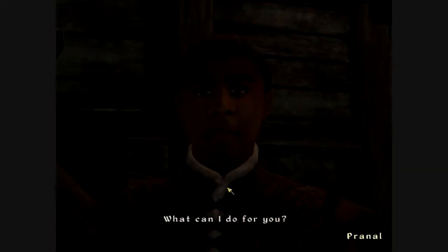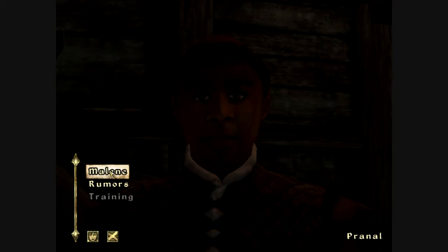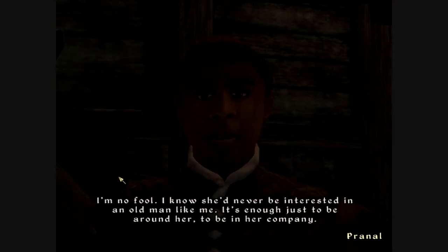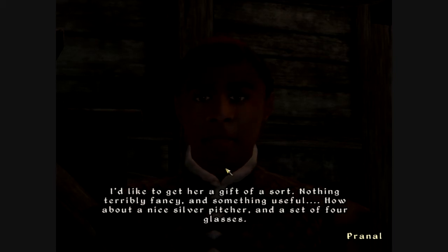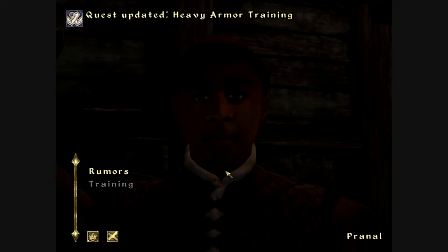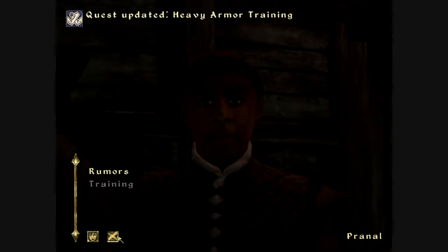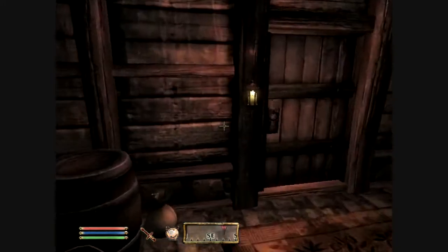Now we're going to talk to Pernal. Training? He says he's retired and combat doesn't interest him anymore. He asks if your dad's set on learning something from him, and how about getting her a gift of a sort — nothing terribly fancy but something useful. Here's 50 gold to cover the costs. So he asked us to go and get some stuff first. She wants silver stuff.